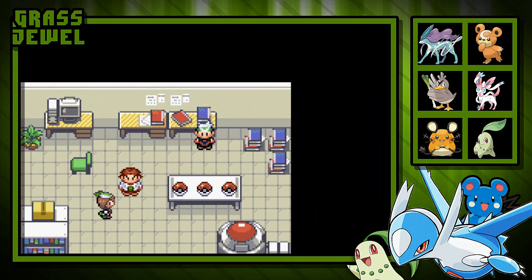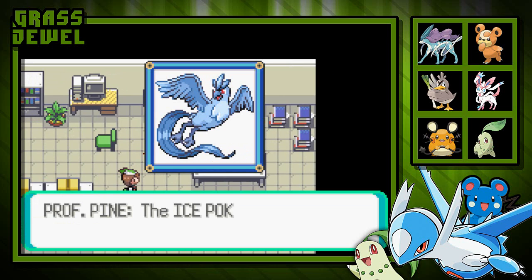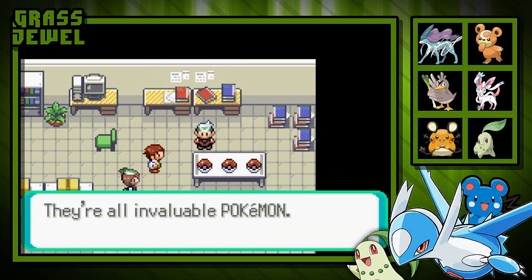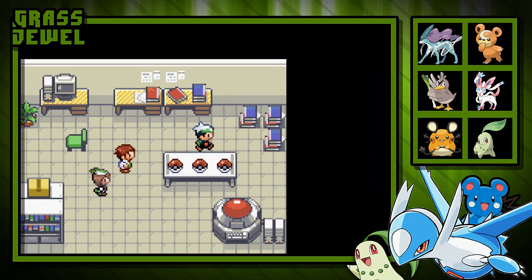You get to choose one of three second starter Pokémon. Your first starter Pokémon were from Professor Maple — Eriko and Tersuikun. This time you get a Pokémon from Professor Pine. The Articuno caught your eye — you're as sharp as ever, so the Articuno is your choice. Or the Electric Pokémon Zapdos, or the Fighter Pokémon Moltres. Take your time before you decide; they're all invaluable Pokémon.